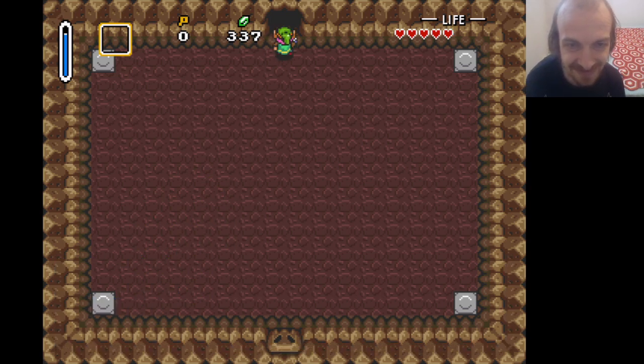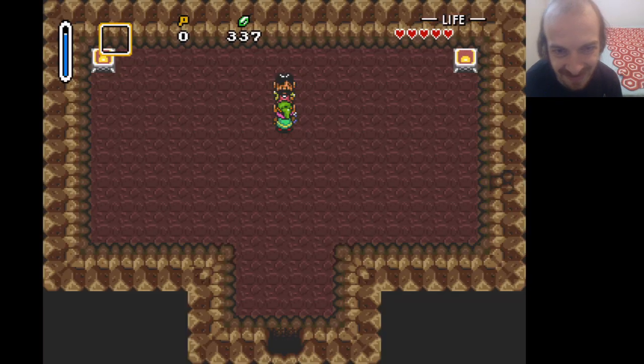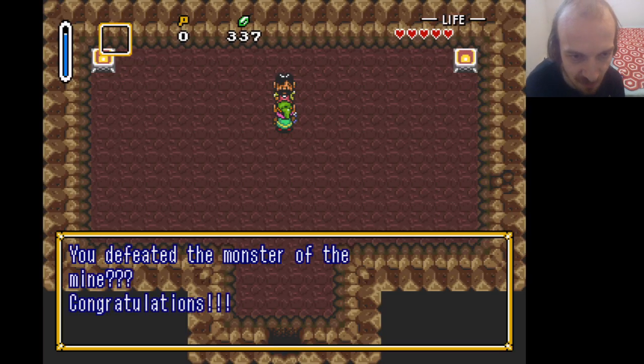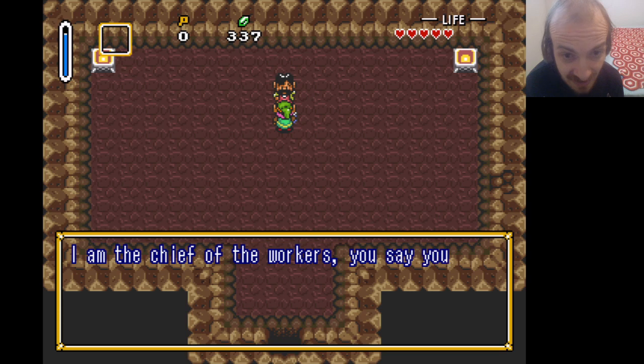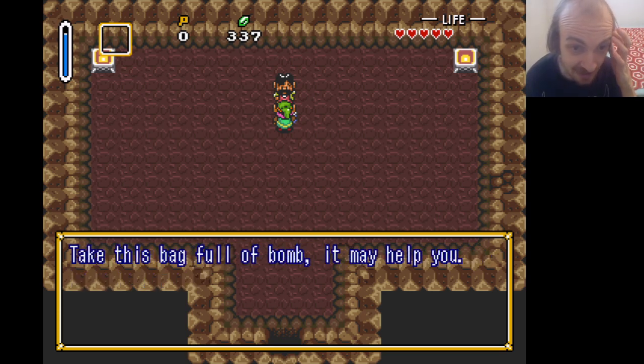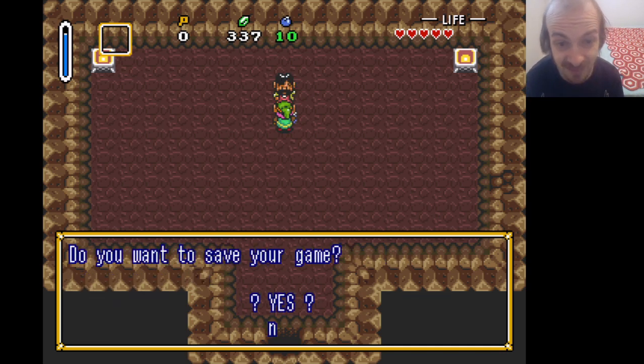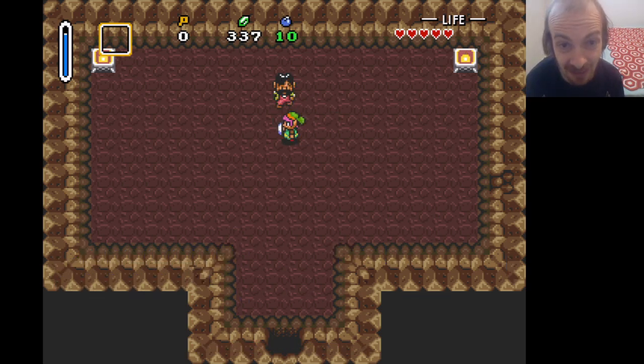New heart. And there he is. You defeated the monster of the mine — congratulations. I'm the chief of the workers. You say you were looking for me? Take this bag full of bombs — it may help you. Well, that's why I wanted to save you. He's got nothing else to say — don't worry about him though, he'll find his way out.